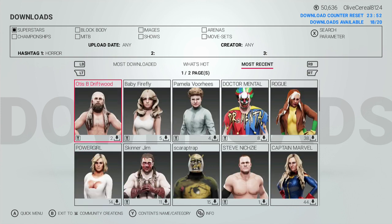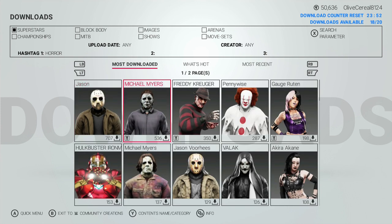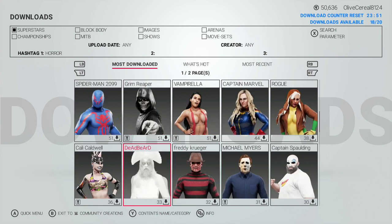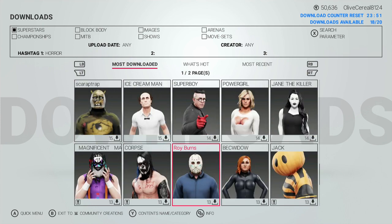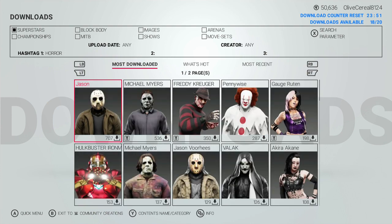As much as I hate Otis, I can't stand him — and as you can see, Pamela Voorhees. Let me go to the most downloaded: Jason, Michael Myers, Freddy, Pennywise, Balak from The Nun — they've got him even — Pinhead, Chucky, that's Frankenstein basically, even a Grim Reaper, Freddy again, Captain Spalding — some pretty good characters here. You will see more as time goes along.